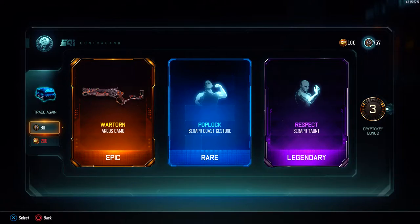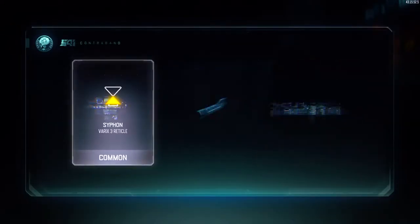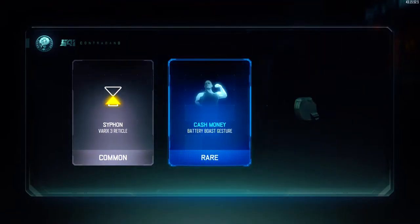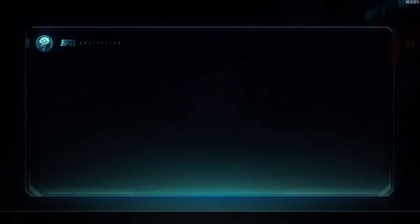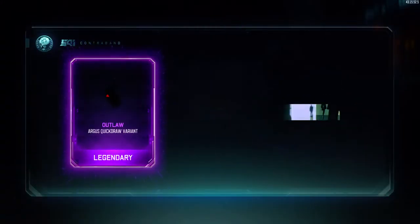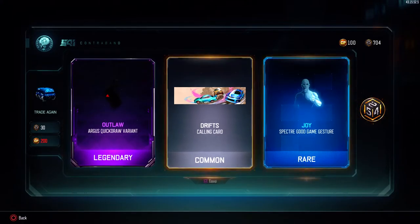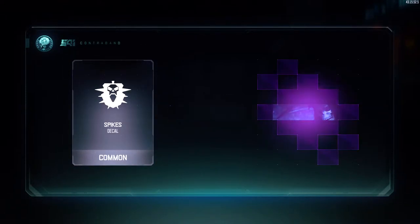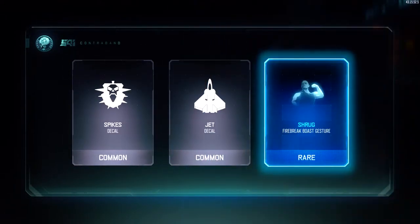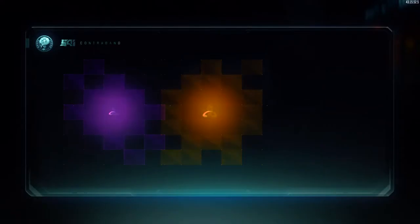Respect! Alright, we're getting something. We didn't get it Saturday, so we're getting like seven crypto keys each time. Outlaw artist quick draw variant - which I'll actually use, that's pretty cool. Specter good game gesture. Oh, ten crypto keys! Wow, we're really picking it up. That's not gonna get me anything legendary, but okay, I tried. How many was that, three? I'm gonna be happy with that.